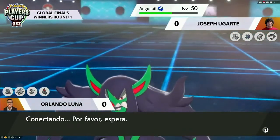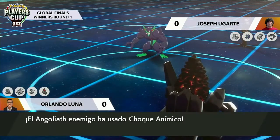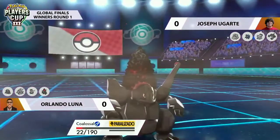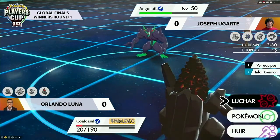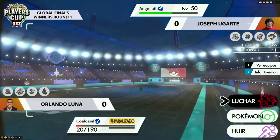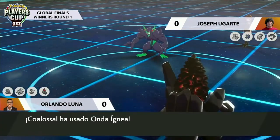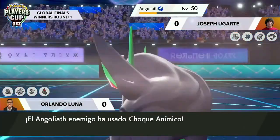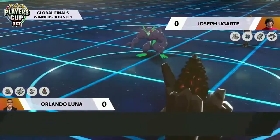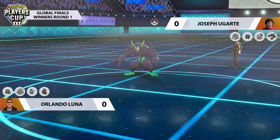It certainly isn't over — paralysis could get interesting. There was a miss from Coalossal — Grimmsnarl able to dodge and go for Spirit Break. It looks like only one more Spirit Break is needed to pick up the KO against Coalossal, so it all comes down to this turn. The heat wave misses on Grimmsnarl, which would have done a really nice chunk of damage. It does connect this time — but just not enough, even after the Spirit Breaks. Joseph is going to be able to eke out Game 1 with Grimmsnarl, the most unlikely Pokemon of them all. Extremely well played by both players — Joseph takes an early one-nil lead.